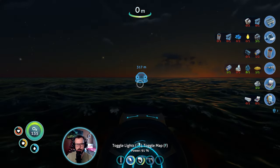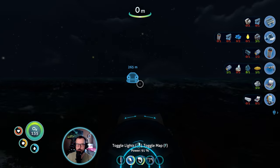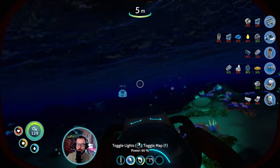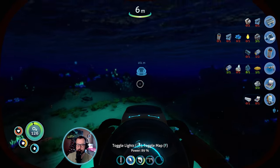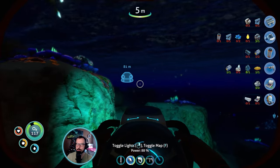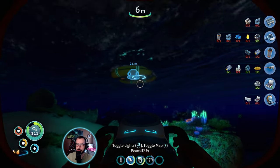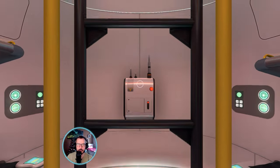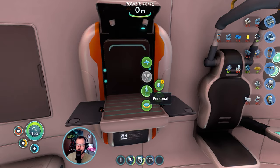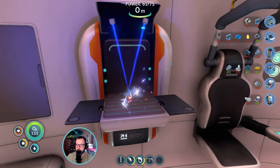It's night again and I don't like to be anywhere near that deep when it's night. I'm gonna need a fiber mesh so I'll be able to craft the rebreather, and some more batteries. But first I need to free up space inside my inventory. More glass, more wiring kit. I'm gonna spend at least some of that copper to process it into wires.